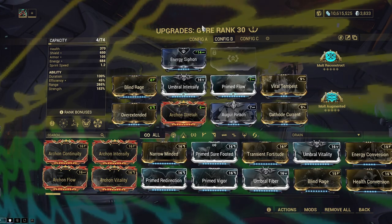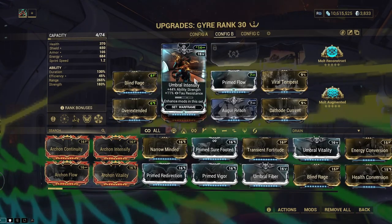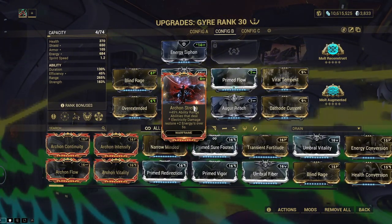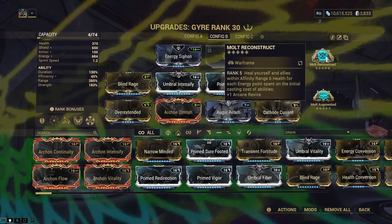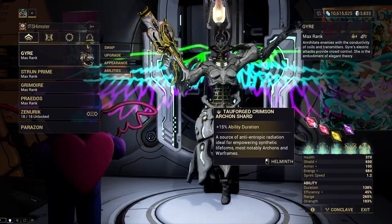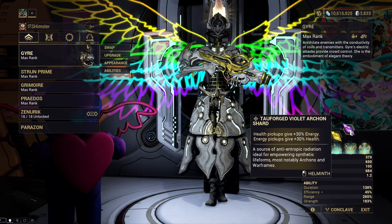So here we have it: Energy Siphon, Blind Rage, Umbral Intensify, Prime Flow, Viral Tempest, Overextended, Arc and Stretch, Augur Reach, Cathode Current, the Tempest Barrage Subsume, and of course Molt Reconstruct and Molt Augmented. For Archon Shards, we have 2 Red Shards for Duration and 1 Purple Shard for Mini Equilibrium.